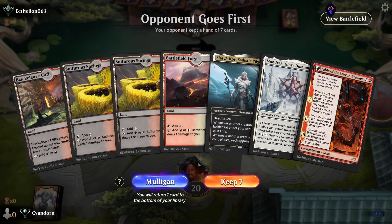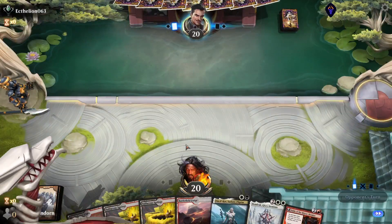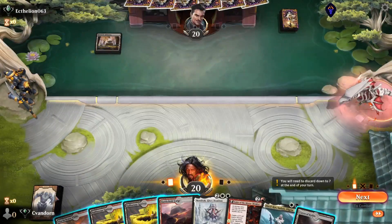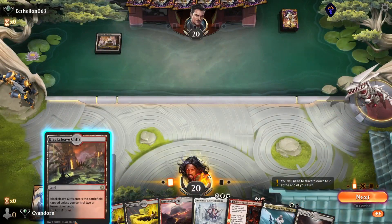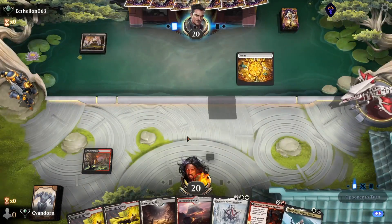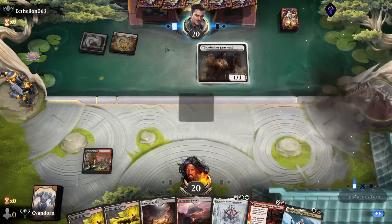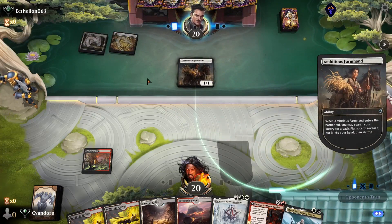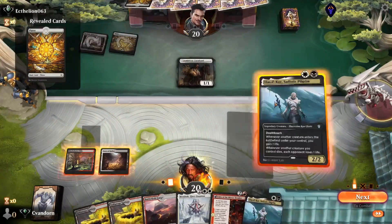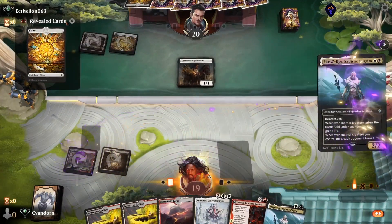Hello everybody, welcome and welcome back. Today we're going to be playing on the best-of-one standard ranked ladder with our Mondrak Radadrawbrick list. I'm going to start out with a Black Cleave Cliffs, and the opponent plays an Ambitious Farm Hand. Let's get our Caves of Koilos down and we'll play Elis Ilcor.